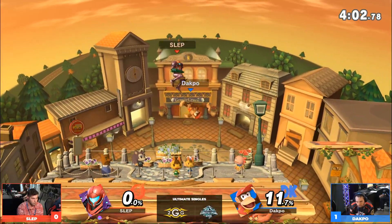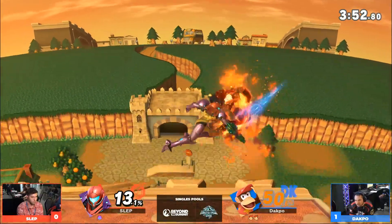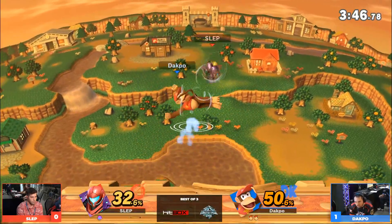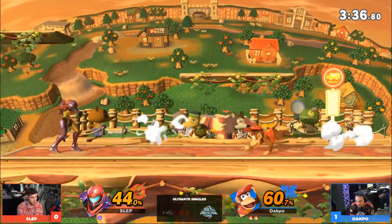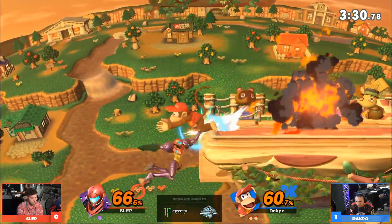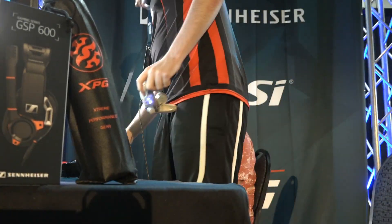He's looking for it - one stock to go for Dakpo. He's expecting projectiles enough, forcing Slep to approach since Slep is not in the lead. Double neutral air action - dancing on him right now. Down throw, immediate banana pickup - not even going for the follow up. On the platform he had to go. That was tough. Traps on traps on traps basically right there from Dakpo.